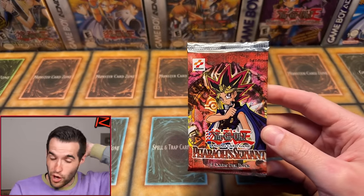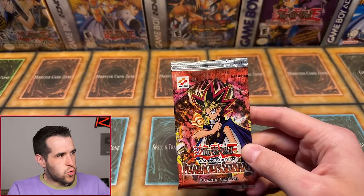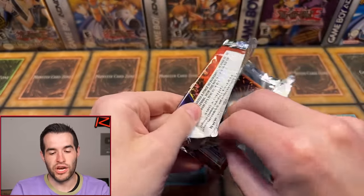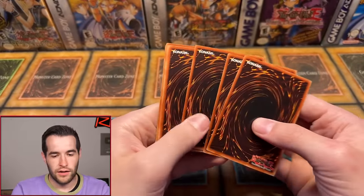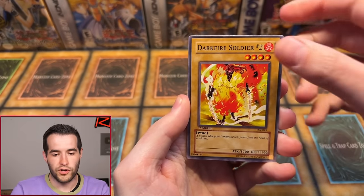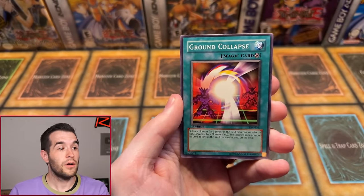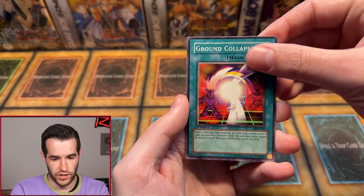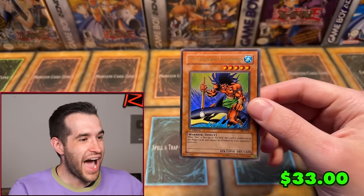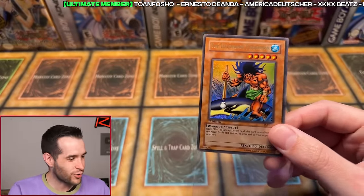One more chance. If you guys want to be in the next box break make sure you check out Ruxin34.com. Also we have a Whatnot stream coming Thursday. Last pack for Gabriel: Enchanted Javelin, Overdrive, Numinous Healer, Wing Weaver, Darkfire Soldier number two, Bite Shoes, The All-Seeing White Tigray, Ground Collapse — and our last chance — can it be the Secret Rare Genzo? We have the Legendary Fisherman! Last pack magic! Oh my goodness — that is a nice Ultra Rare pull!